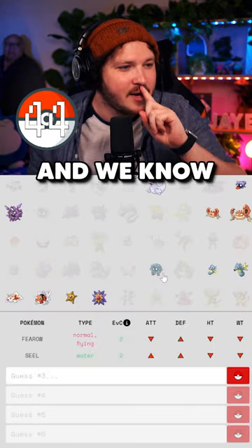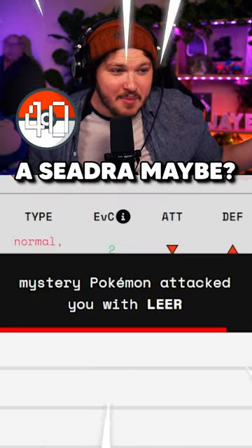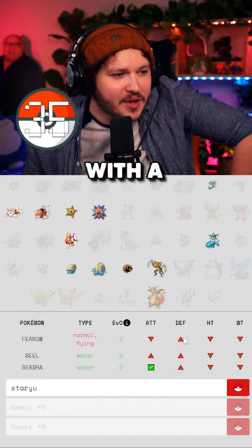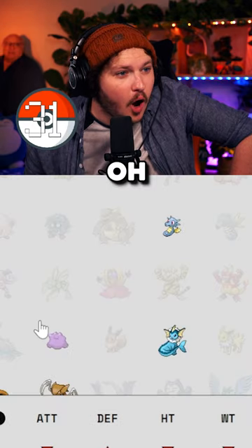It used Tackle on me this time and we know it's a Water type. It has higher attack. A Seadra maybe? Oh my goodness, it used Leer. I'm gonna go with Staryu. It used Clamp — oh! Oh! Crabbler!